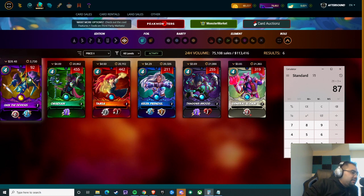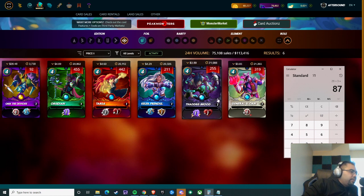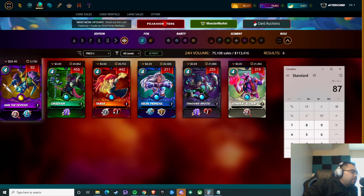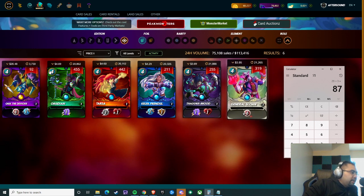Why do I feel like Quix the Devious can be incredibly valuable? Because Dragon can be paired with pretty much any other splinter. If you can only level up one summoner — whether you pick Thaddeus Brood, Quix the Devious, or General Sloan — they're all roughly around the same price.